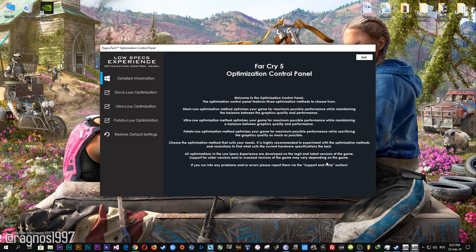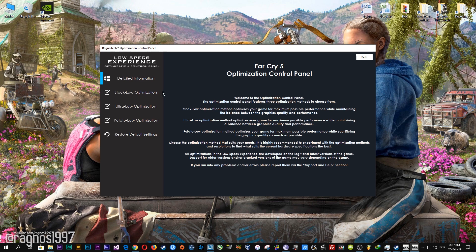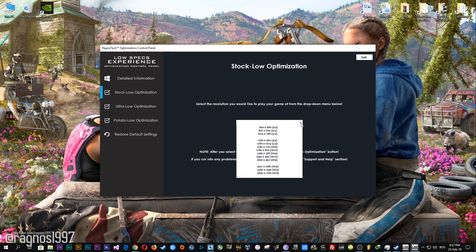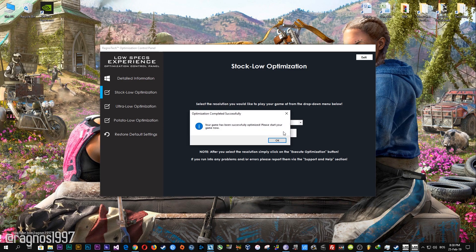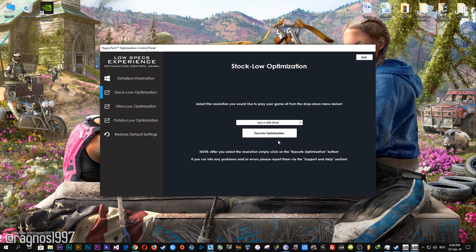On the window that pops up, when the optimization control panel loads, simply select the method of optimization and resolution you would like to run your game on. After you did that, simply press the execute optimization button and then start your game.